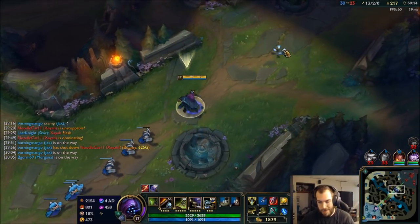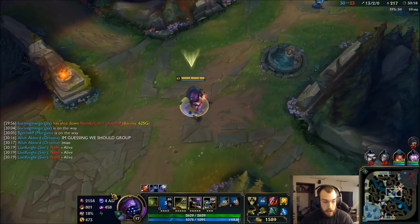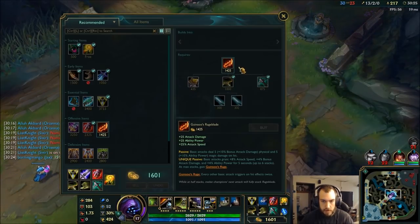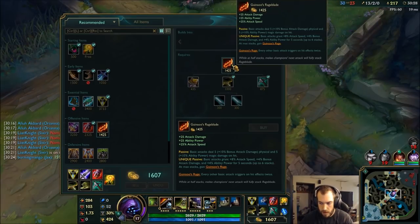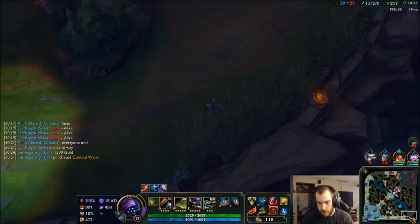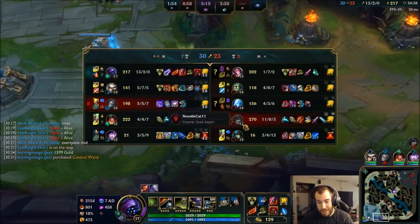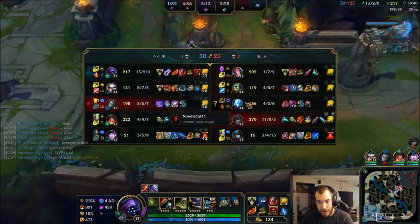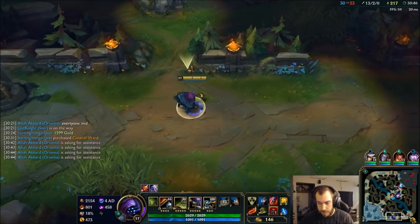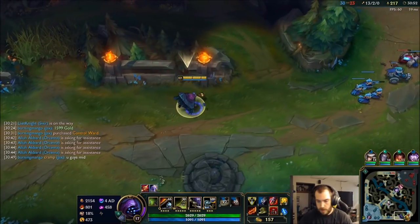Maybe I get a Frozen Mallet or I might just get an Omen next. Grab a control ward — I'm almost full build. Last item just has to be an Omen. The extra tankiness is super gonna help — it's good against her and against everything else, and Xayah is definitely the strongest one. I'm so strong.